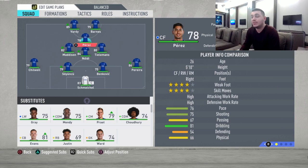At CAM, I'm putting Perez — he's got four-star weak foot and four-star skill moves, great dribbling, and can score long shots and provide great assists. He's elegant and I absolutely love the player.